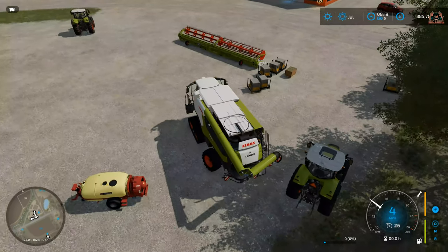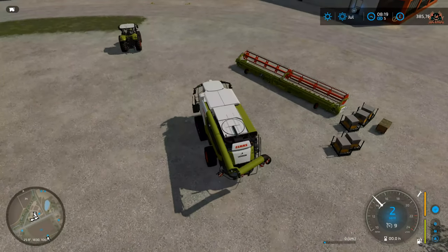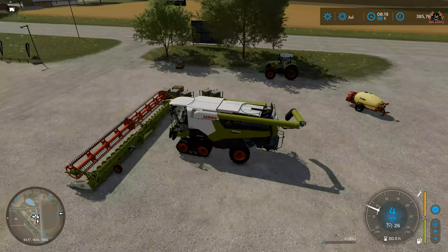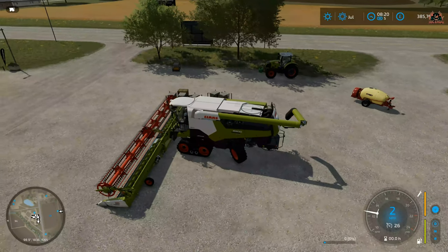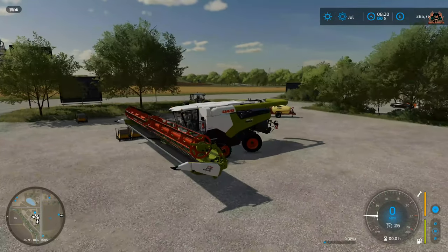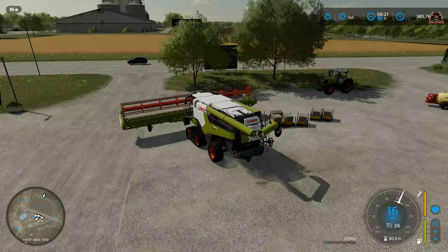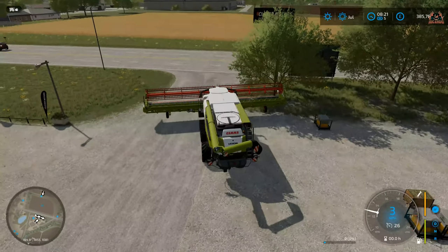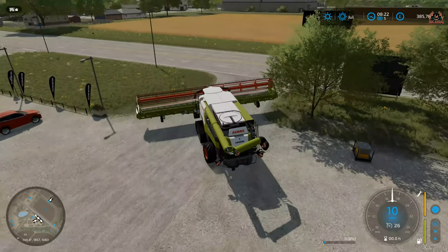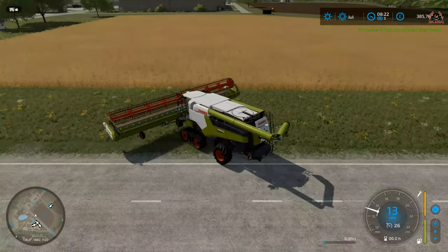I'm going to line up our combine to the header. Since we only really have to go across the road from the shop to this particular field, it's not going to be too much of an ache. We won't need a loader — we'll just go across the road, hopefully not hitting any cars, trees or other landscaping. There's our combine and header; all we've got to do is very carefully manoeuvre out of the shop car park straight across the road, not hitting any oncoming traffic or lampposts.